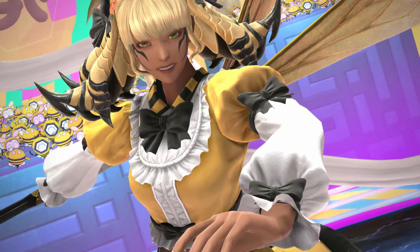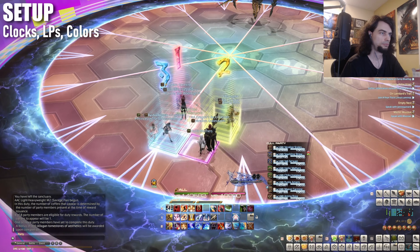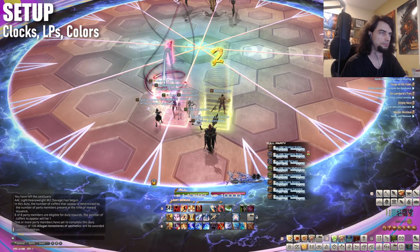My name's Vera, and I'm here to show you how to smoke this queen in 8 minutes or less. Setup is the exact same as M1: clock spots, color partners, and light parties. The placement of the numbered markers here does matter, so don't put them any closer to the boss.